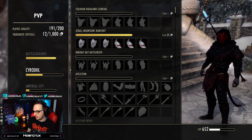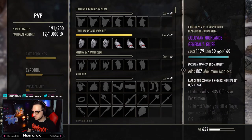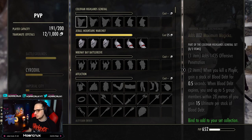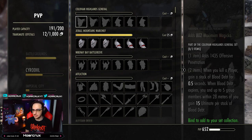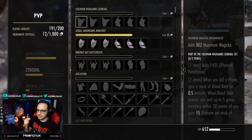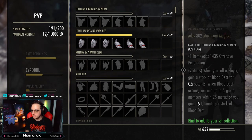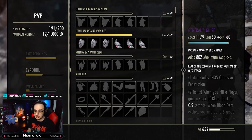First off, let's go over Colobial Highlands. This set is like the ultimate Zergling monster set. You do have to get the killing blow to activate this, so whenever you kill a player, you essentially generate 15 ultimate for you and your party. This is obviously a Zergling set, possibly a small group set — you have a pocket healer and a couple DPS, and you run this, it's almost like having Dynamical Regen all over again. This is actually not a bad monster set. The one-piece gives you offensive penetration, which is arguably one of the best one-pieces in the entire game.